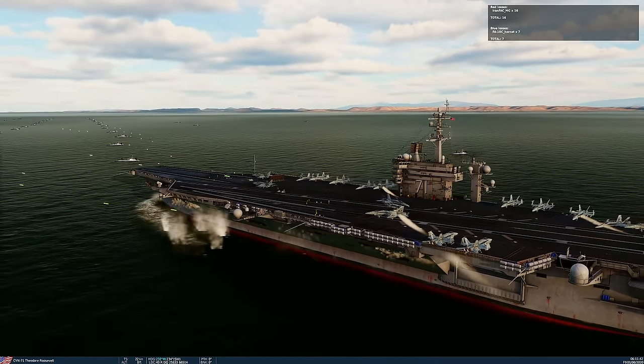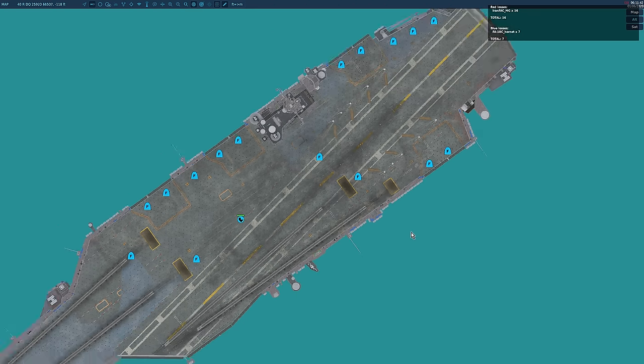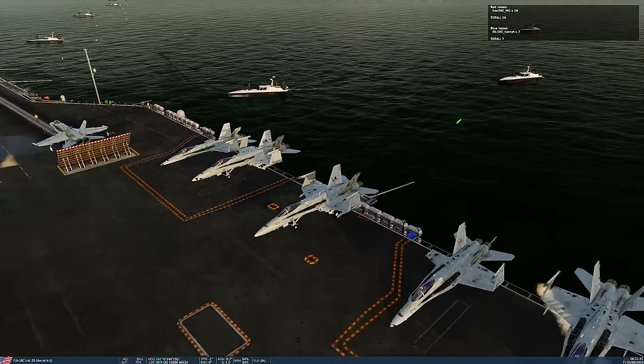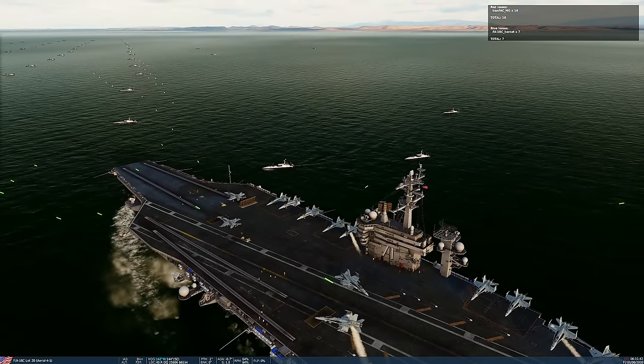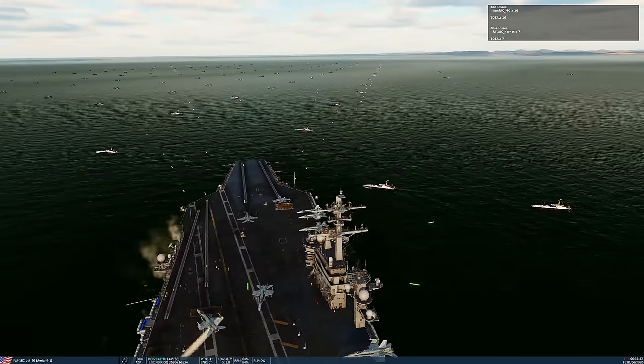I'm going to pause it there. As you can see, it's done a tiny one pixel of damage to the carrier. I've calculated it takes 500,000 of those bullets or shells to kill the carrier - it's a basic hit point system. But it does damage the planes on here - seven have been destroyed. Seaways does take the boats down as well. They have to get a little bit close to be accurate enough for the shells to hit.